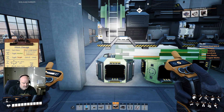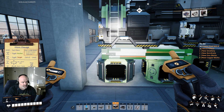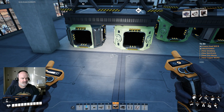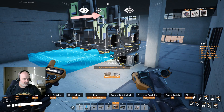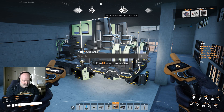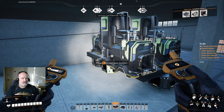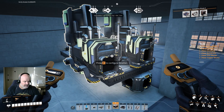Now we'll build out these foundations to our heart's content. First let's figure out the calculation: 780 divided by 30 per minute - I need 26 smelters in a row to get a full line with a mark 5 belt of ore coming in. So I need 24 more machines. Let's go 24 more machines to know how far out this factory needs to go. I don't want the same problem I had last time where I didn't plan ahead. We're going to do 9 smelters on each side because we have mark 3 built now.